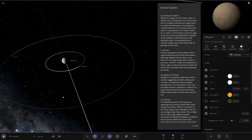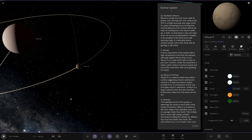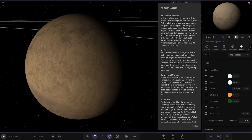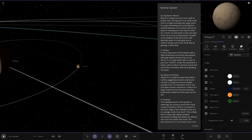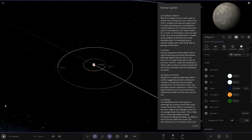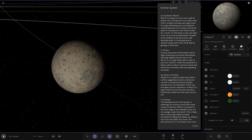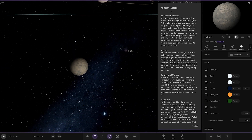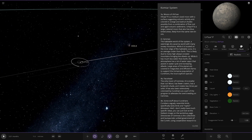Earthshan's moons: Hifar is a medium-sized moon with a surface suggesting volcanic activity, coloured in orange and walnut shades, possibly from a combination of fine rust and aged volcanic sediments. Then there's a large cratered moon that also has blue-tinted areas, likely from the same rare tin ore - seeing a pattern with the tin ore around these guys.